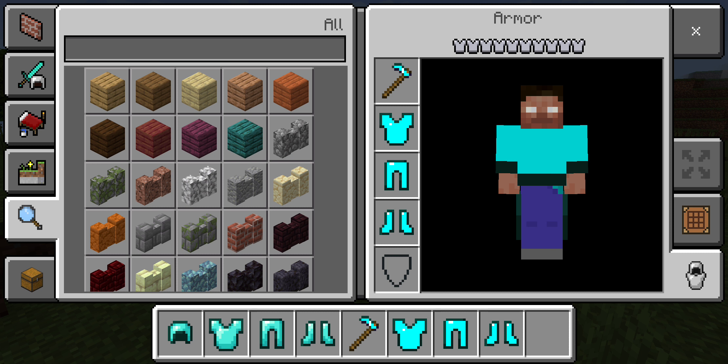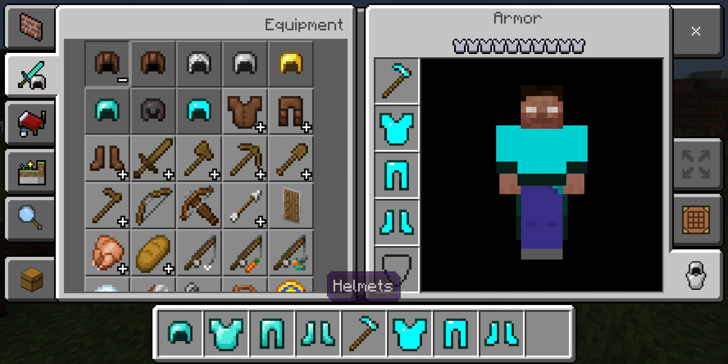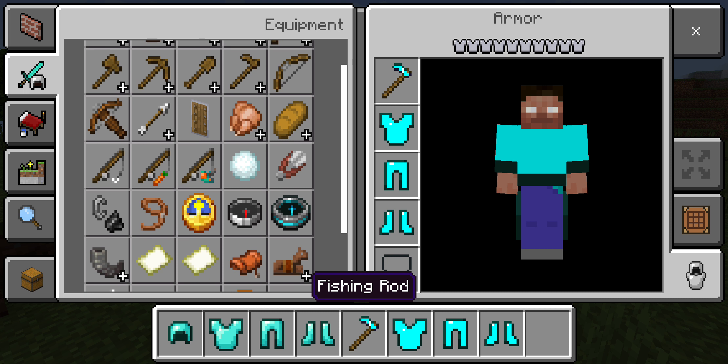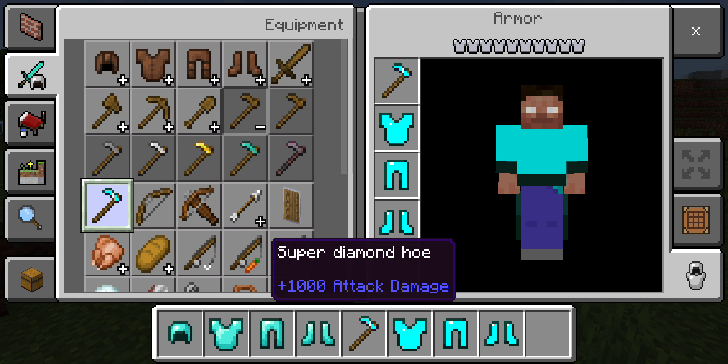Tell me what you think of this glitch and tell me if you think you know what's causing it, because I honestly have no idea. As you can see, if I go to helmets, it's still a super diamond helmet. And if I go to hoes, there's still that same super diamond hoe.